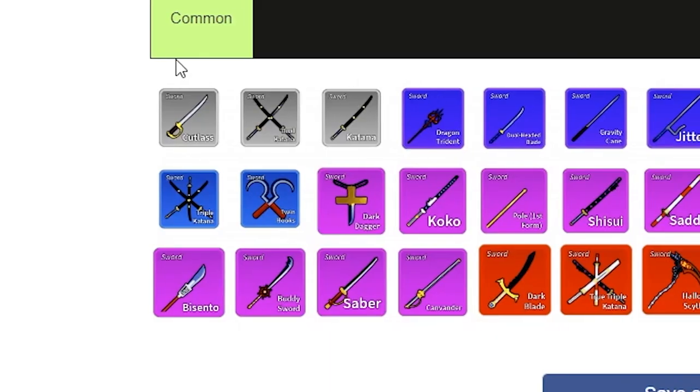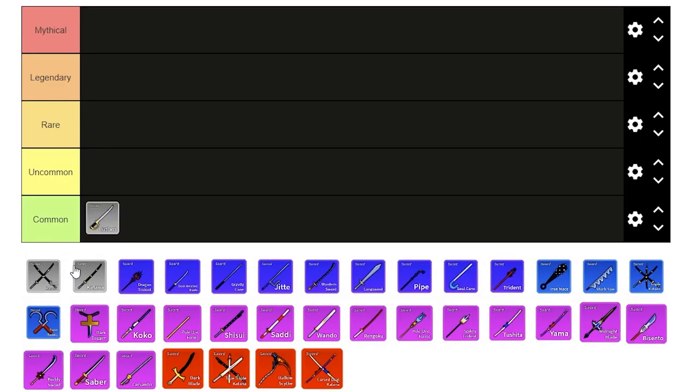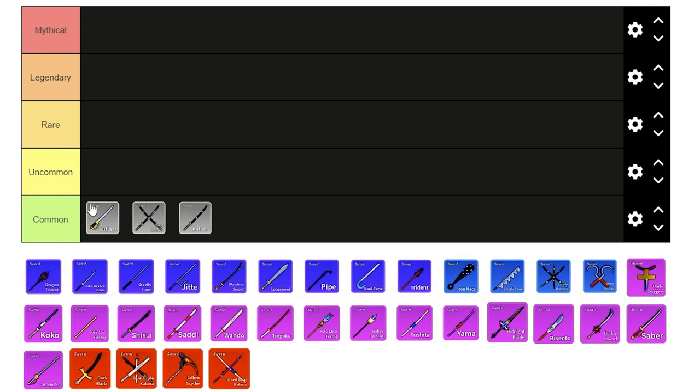Alright, so we've got all these different swords. First of all, let's start off by putting all the commons here and changing the names. Alright, that's better. S, A, B, C, and Garbage.